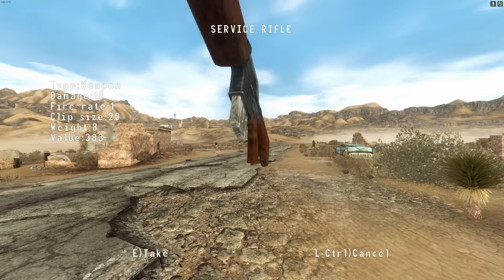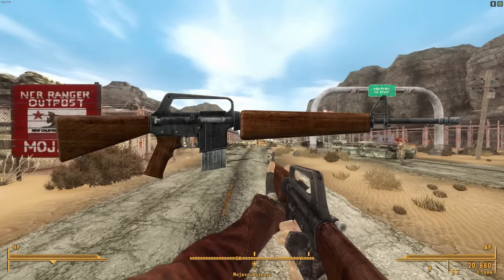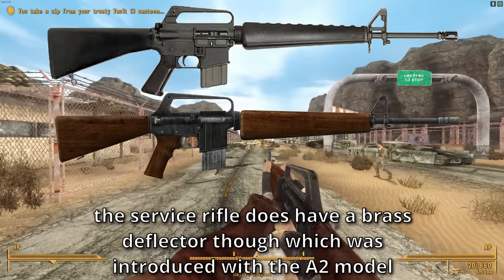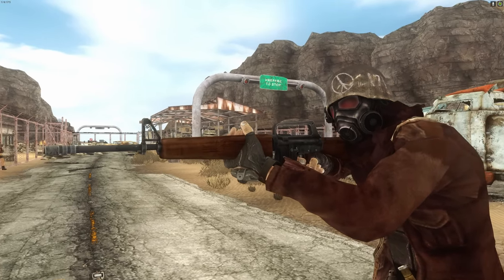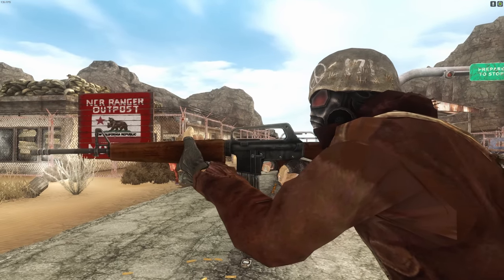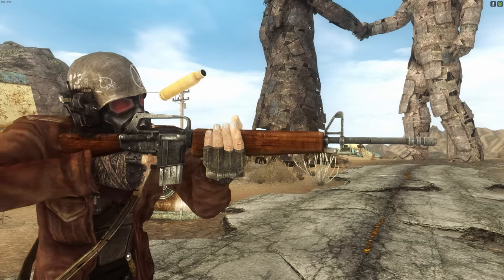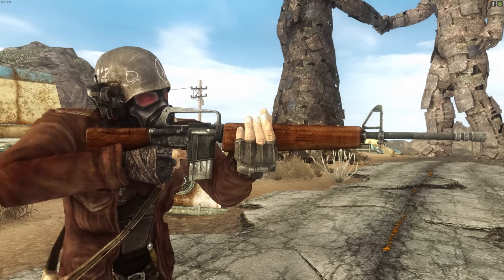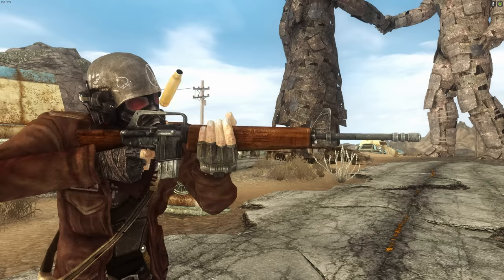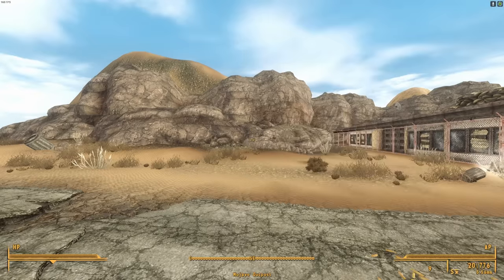Let's go ahead and start with a fan favorite, the Service Rifle. Obviously, the Service Rifle is based on the AR platform, specifically the M16A1 with a 20-round magazine. The main visual difference is that this one has wood furniture, and that's quite an aesthetic gun. But after taking a closer look, it's actually really cursed. Out of all the guns on this list, I am most familiar with the AR platform, so I can point out every single pixel that is out of line — and there's a lot of pixels out of line.